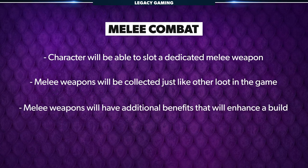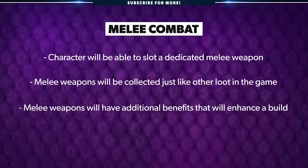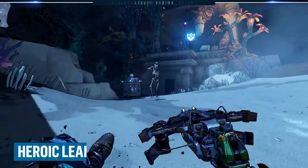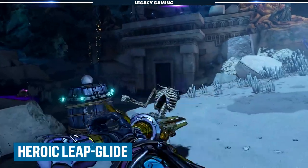These melee weapons will also have effects and synergies that enhance your entire build. Some weapons will give your melee attacks the ability to reduce cooldowns or refund ammo for your guns, just to name two examples. Melee attacks can also be used individually by tapping the melee button once, or chained together by tapping the button repeatedly. As showcased in the first gameplay trailer, you can reach enemies slightly out of range by utilizing a heroic leap glide. What's clear to me is that melee combat is going to be an integral part of the action.